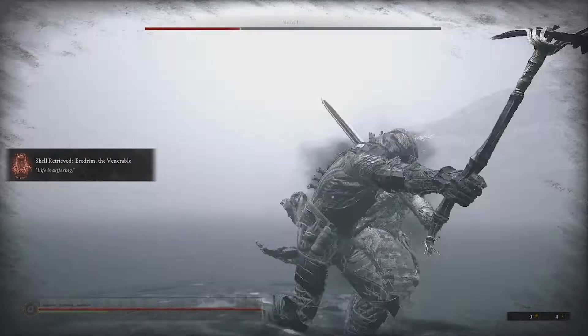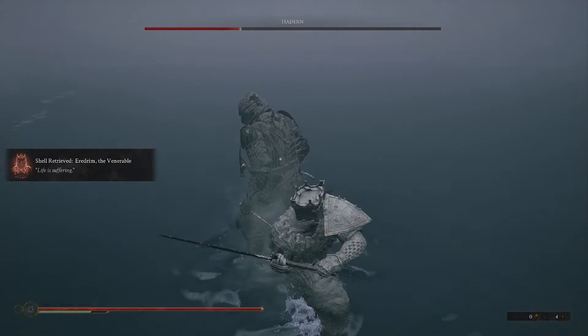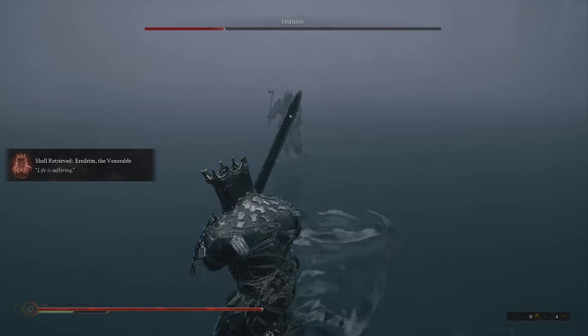A good time to attack is after he does that dive bomb attack I showed earlier, then roll away to safety. I also feel that light attacks are probably your best bet because the hammer and chisel is a pretty fast weapon in general, so you want to get your strikes in and then move out of the way. You can even return the favor with a dive bomb of your own.